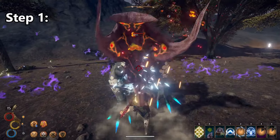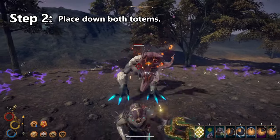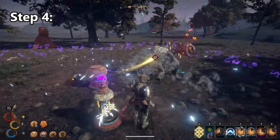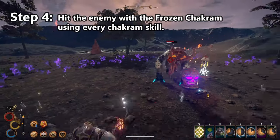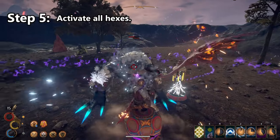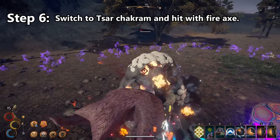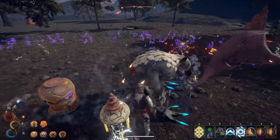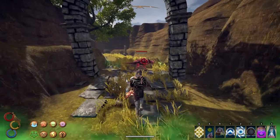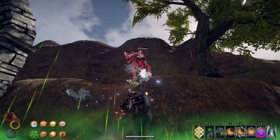Now let's check out how to properly use this build. Step one: pop all boons including elemental boons and discipline boon. Step two: place down both totems close to each other. Step three: place as many hexes on your enemy as you can before they notice you. Step four: hit the enemy with the Frozen Chakram using every chakram skill — this should inflict them with elemental vulnerability. Step five: activate all hexes and watch your enemy's health drop drastically.